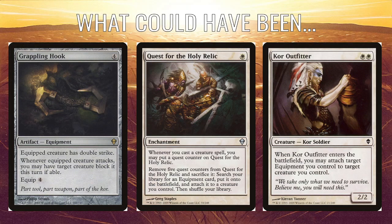So what could have been? The deck definitely needed more focus on equipment. I thought Grappling Hook could have been a rare instead of Conqueror's Pledge — it's another piece of equipment at four mana that gives the equipped creature double strike, and whenever the equipped creature attacks you force an enemy creature to block it. It's pretty expensive to equip, but double strike is obviously pretty strong. There's actually not that much equipment in Zendikar despite it being a theme for the Kor.